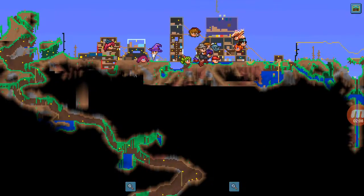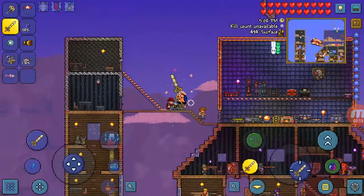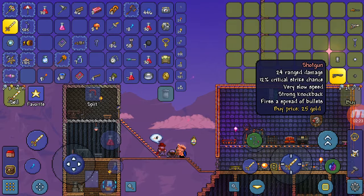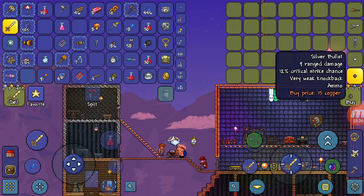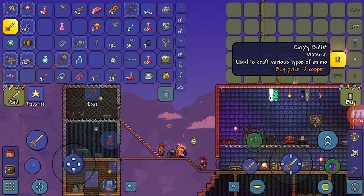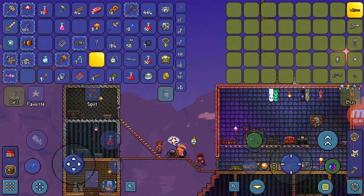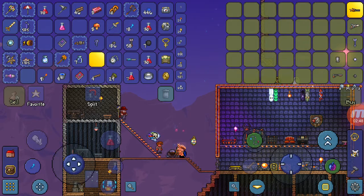The Arms Dealer sells you guns like the shotgun further in the game. He gives you arrows, musket balls, silver bullets, and empty bullets which you can craft tons of bullets with. He also sells the Flintlock Pistol and the Mini Shark, which is really good to defeat the Wall of Flesh and useful in hard mode.